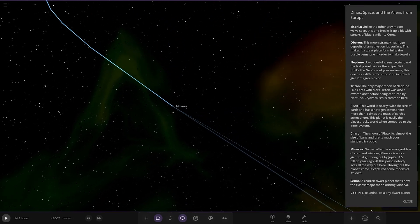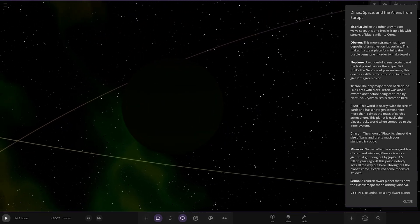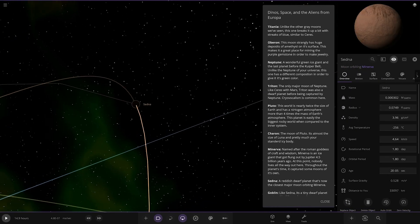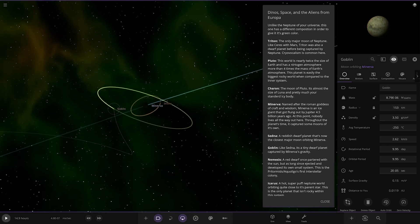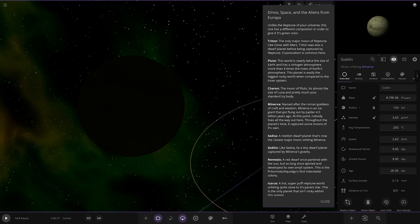Then we're taking a big jump out to Minnavera — named after the Roman goddess of craft and wisdom. Minnavera is an ice giant that got flung out by Jupiter 4.5 billion years ago. Nobody lives all the way out there, but throughout the planet's time it has captured some moons of its own. This is your Planet X, Planet 9 world. Sedna orbits it — a reddish dwarf moon now the closest major object orbiting Minnavera. And then lastly we've got Goblin, that was mentioned earlier — a tiny dwarf planet captured by gravity.